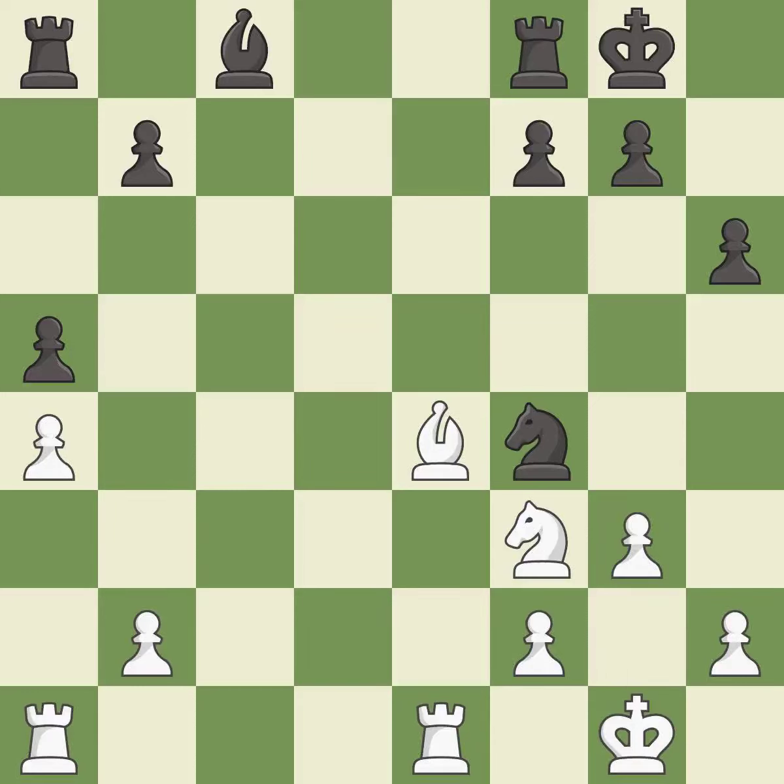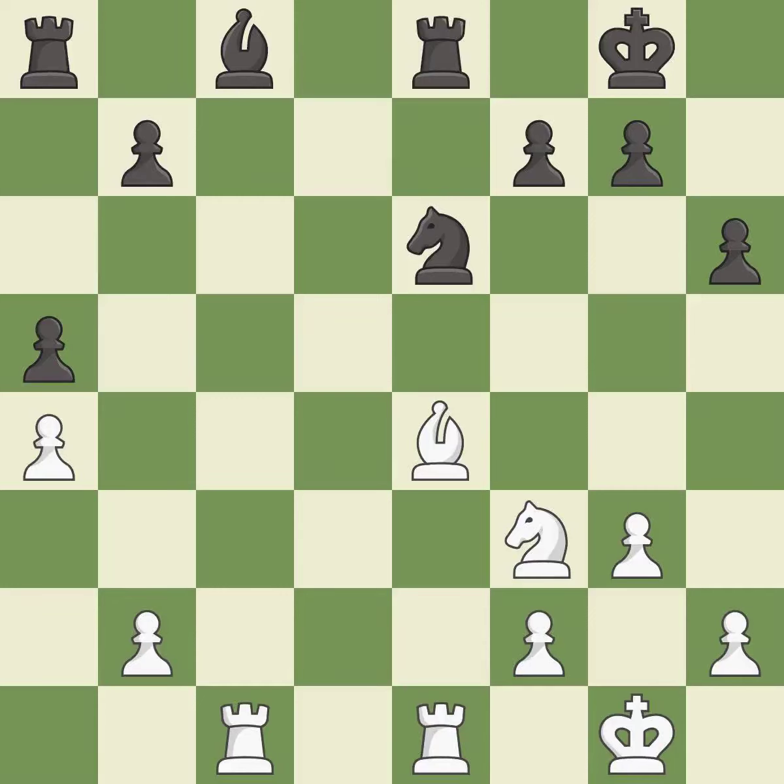The opposing knight is kicked by a pawn and must now move or be captured. This move puts the knight on a safer square. This activates a rook by developing it off of its starting square. This ignores an opportunity to develop a rook off its starting square — it is an inaccuracy.